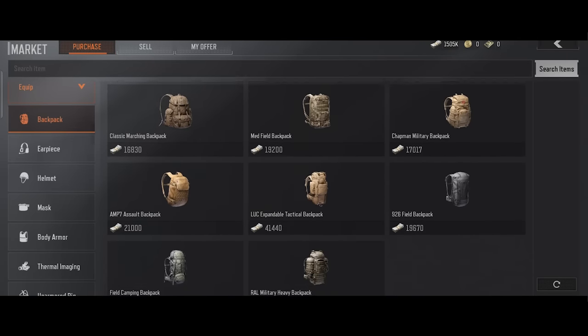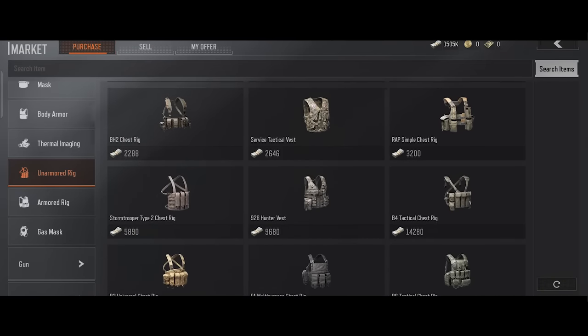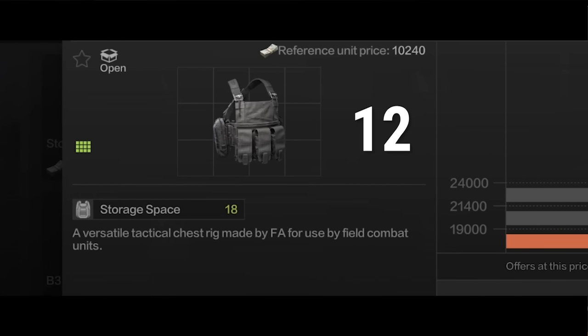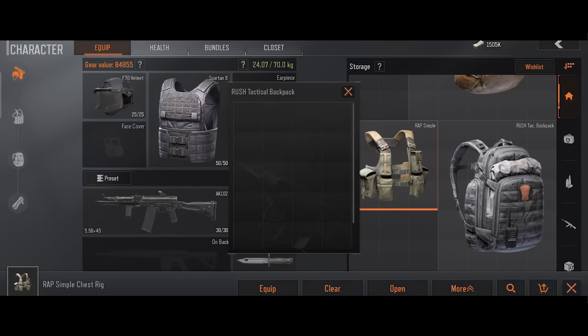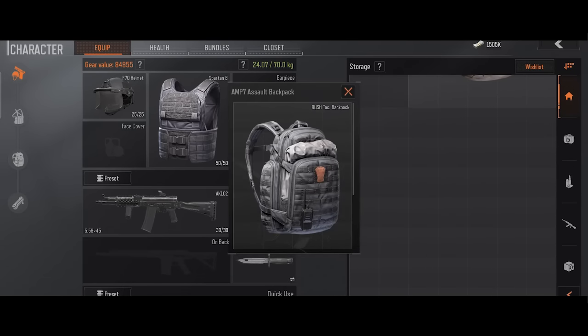There are other ways to put more supplies in limited space. The space occupied by the backpack and the rig doesn't equal their capacity. For example, a rig takes up 12 squares but has 18 slots, so you can place items in the rig first and then in the storage to save space. You can also put a backpack in another, then put the second backpack in a third one to save even more space.